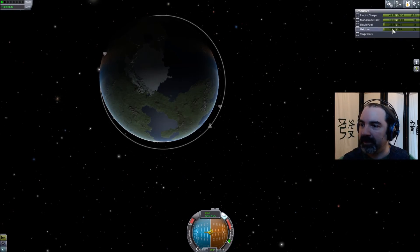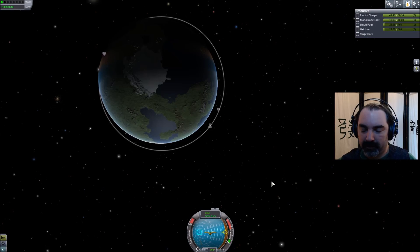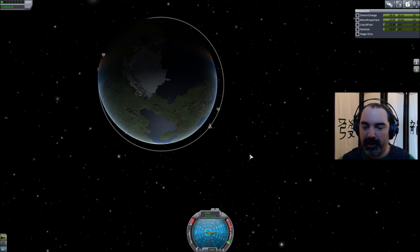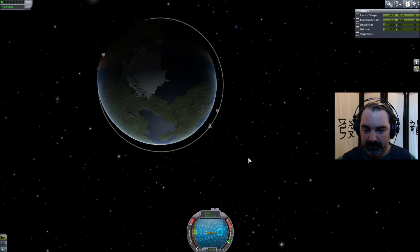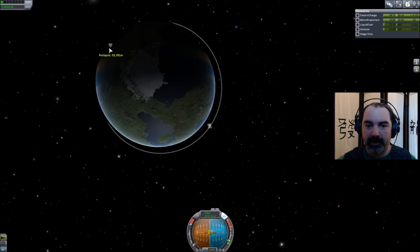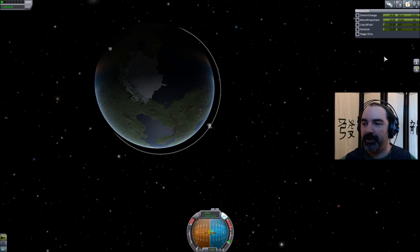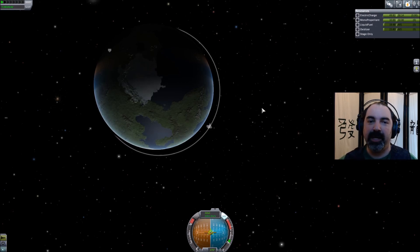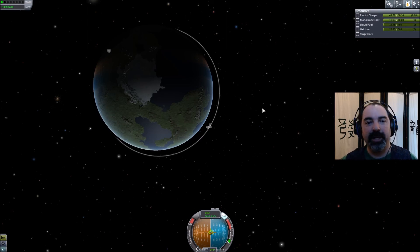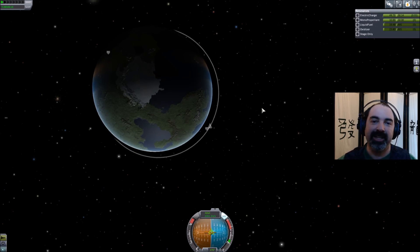Just to demonstrate that it is possible to recover this thing, we'll get set for reentry, facing retrograde. Fire up the rocket until periapsis gets down to 35 kilometers or lower and we have a reentry trajectory — and that barely used any propellant. This is Abraham, Kerbal Space Program, SimGamer TV. Thanks for watching this advanced tutorial on how to get a tier two rocket into orbit. Until next time — while it is rocket science, it's not that hard. Goodbye!